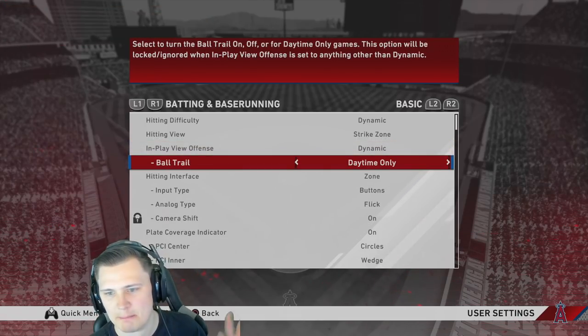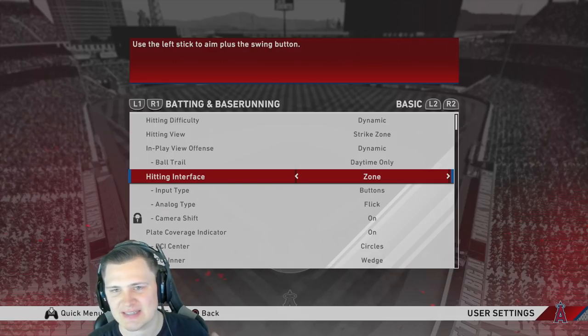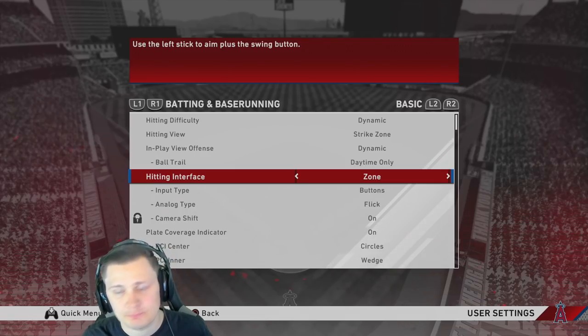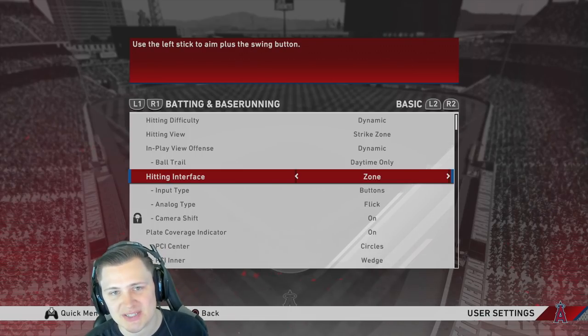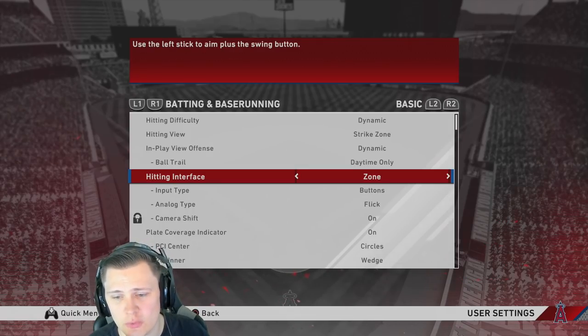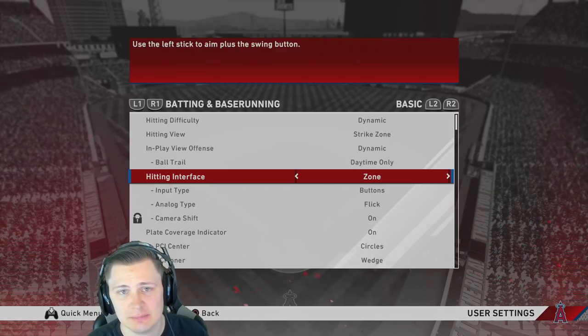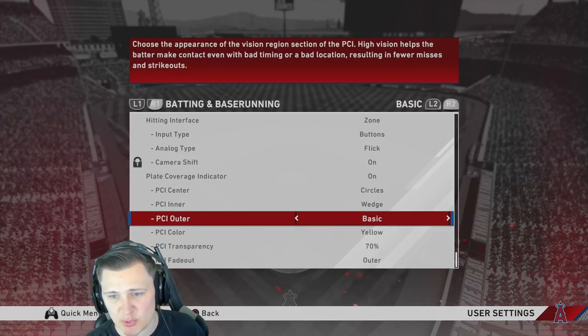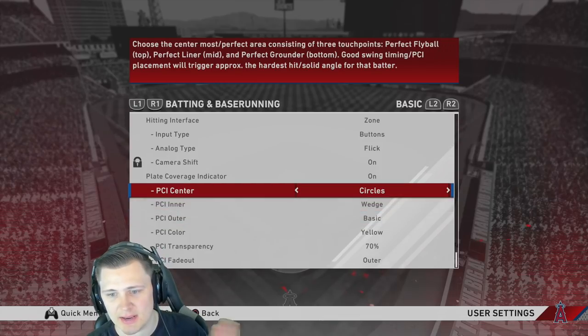Hitting interface is where it matters the most. If you're using directional hitting you're just being casual — no knock on that — but if you're trying to get better, you need to use Zone hitting interface. Zone is what puts a PCI on your screen and that is how you'll be hitting the ball. It takes more skill but it is a lot more rewarding. For input type you want buttons, not analog.